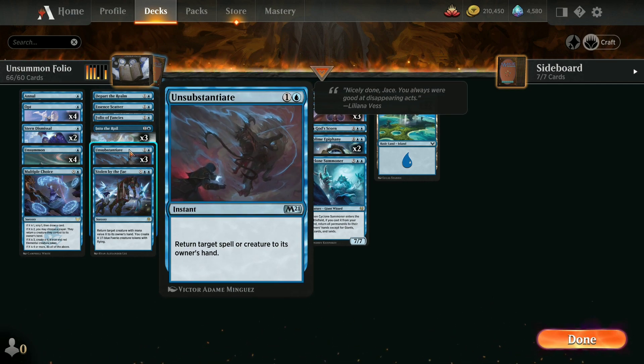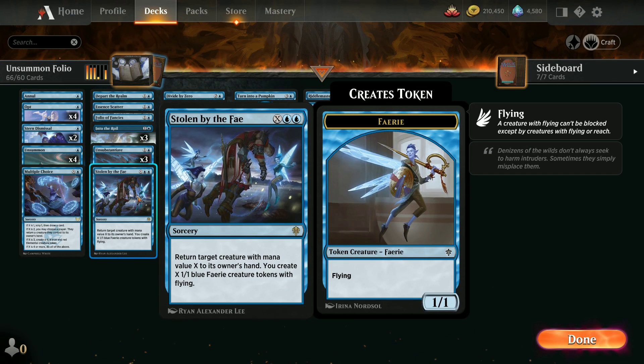Three Unsubstantiates — again, return target spell or creature to its owner's hand. One copy of Stern Dismissal gets some mana as well. Depending on the creature's mana value, that depends on how many creatures you get. So if you return a creature with mana value 3, you'll get 3 flying fairies.